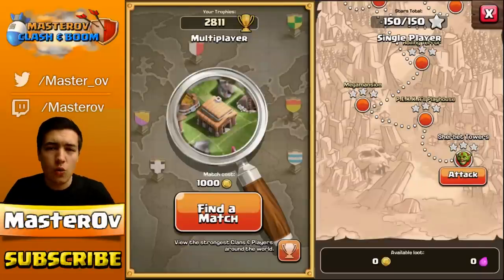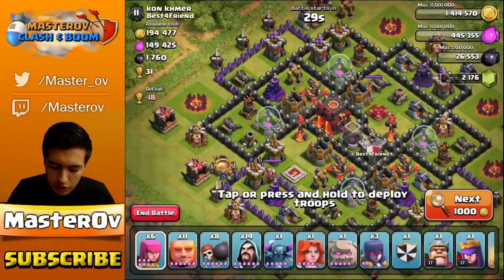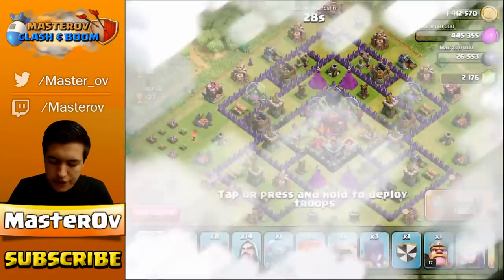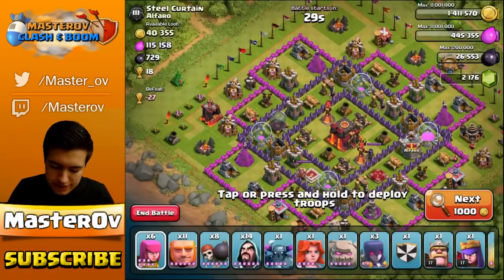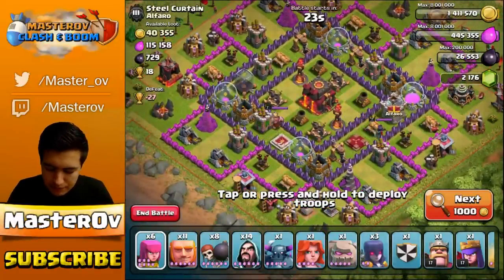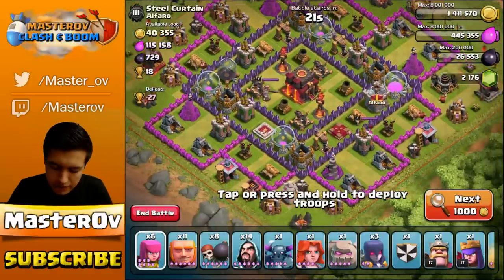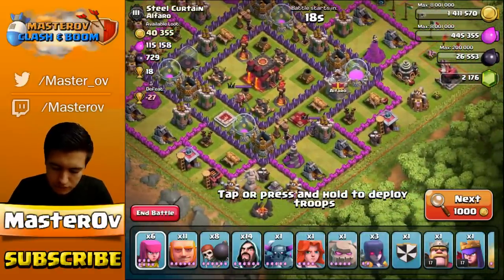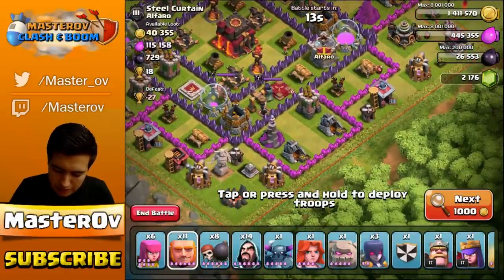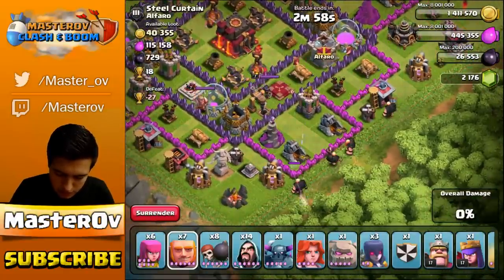Now we're going to jump into the clouds and do a live raid — hopefully getting a 1, 2, or even 3 star. We want to find something where the Town Hall is slightly to the side, or a base with low level buildings. This one actually has quite low level buildings. Should we give this one a go? Let's give it a go. We throw in Giants first to take out any bombs — there's no bombs which is great. So we throw in all the Giants followed by the Golem, then some more Wall Breakers.